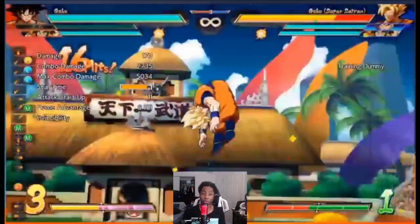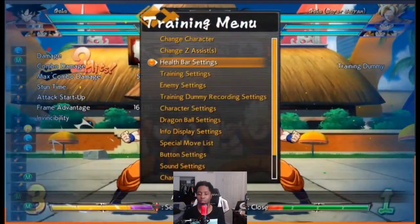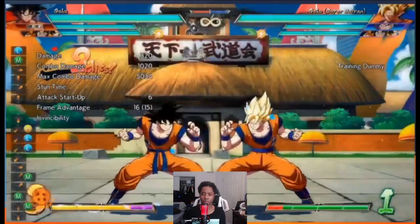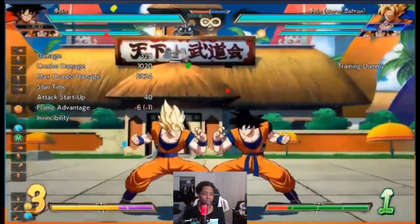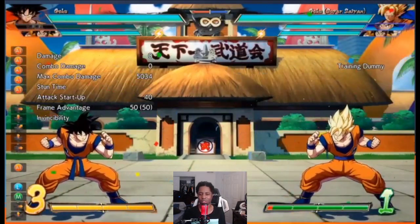I found it quite odd they gave him two block stun assists — B and C. His C assist is plus 50 and it's an auto combo. I'm assuming it tracks as well. It's a strange choice but he has a lot of moves, so I think it was hard for them to pick what to give him.